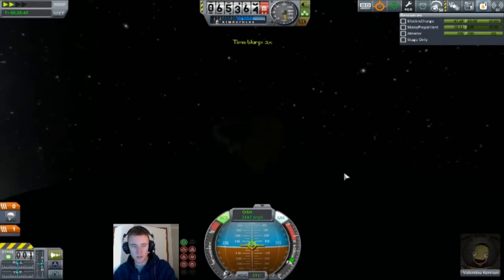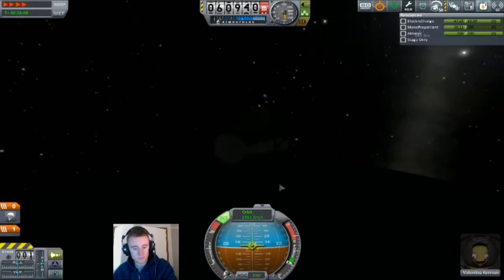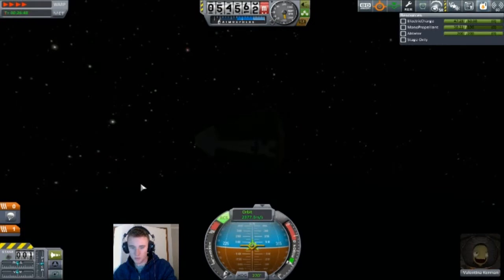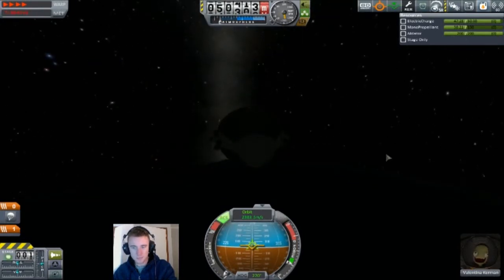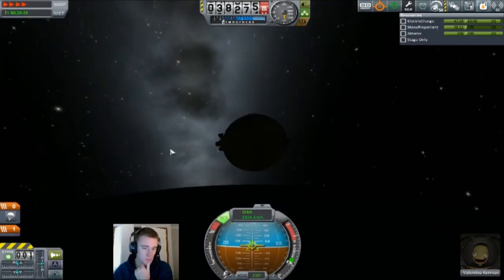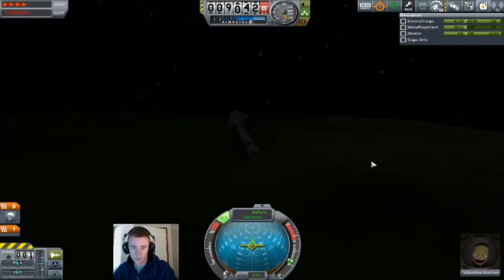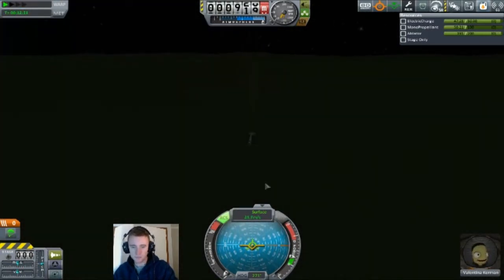Now it's a nighttime re-entry, so let's just time-accelerate through it. I don't know if these RCS ports are going to survive, but we can at least hope. Four times time acceleration — not much to see, it's just a boring re-entry. I did mention how I'm a bit underwhelmed with the heating; it doesn't seem to be very dangerous at all. And Val lands safely. Pretty standard. Got a bit of science.